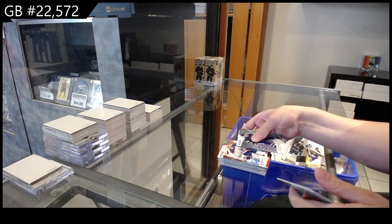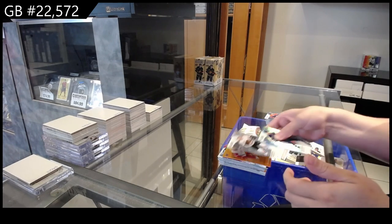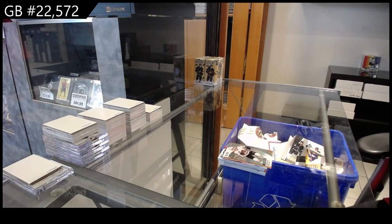Red Rainbow for Edmonton of Evan Bouchard, Ice Breakaway for Ottawa of Pinto, Orange Yellow for Detroit of Soderloam, and a Rookie for Chicago of Cole Gutman.